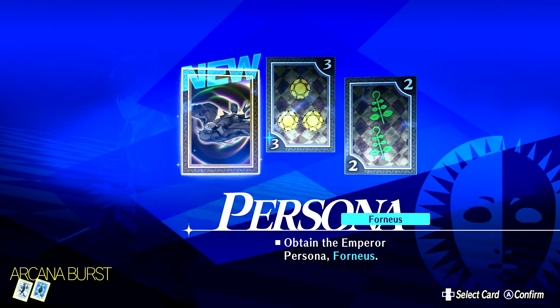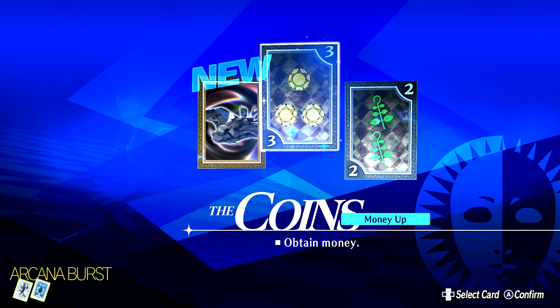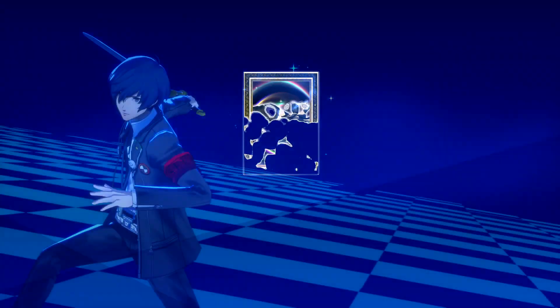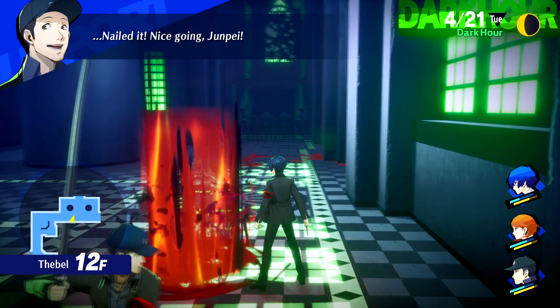What do we got here? I could get Forneus, or I could get the money. The rank of cards we can expect to find from enemies going forward has also increased. Let's go for Forneus. Generally, you should focus on increasing your Persona Compendium; it's a good idea to put efforts towards making that bigger.